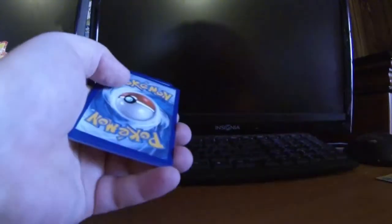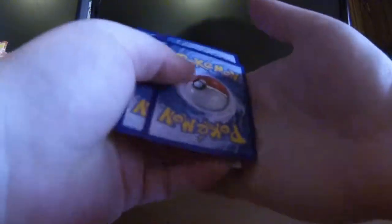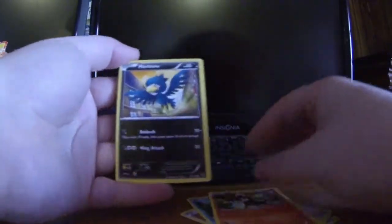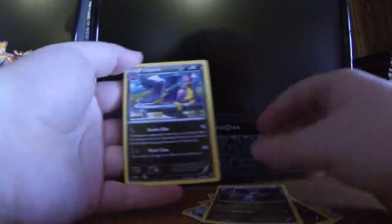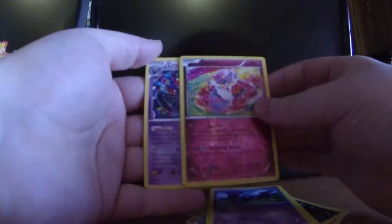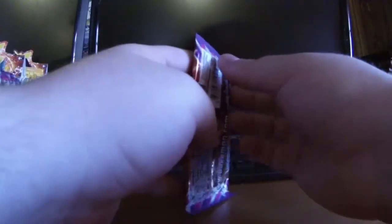It's the one that's like the big net — that's the one I need. So let's go ahead and pull these out. We got Mana, Fletchling, Fineon, Litleo, Murkrow, Sligu, Liepard, Golbat, got a reverse hollow Diancie, and our rare is a Crobat.